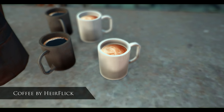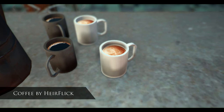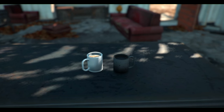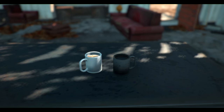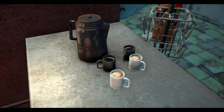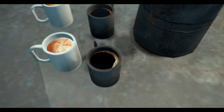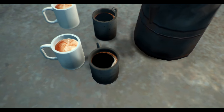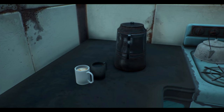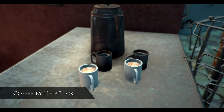The next one is called Coffee, and as you can see it adds two different types of coffee to the two different types of coffee mug you can find in the game. However, there are a few kinks because it adds coffee to every cup you find — ones on their side, upside down, or underwater — which can be a bit immersion breaking. It's a nice concept though and could be built upon in the future, maybe with steam coming off the mugs and standalone mugs you can craft.